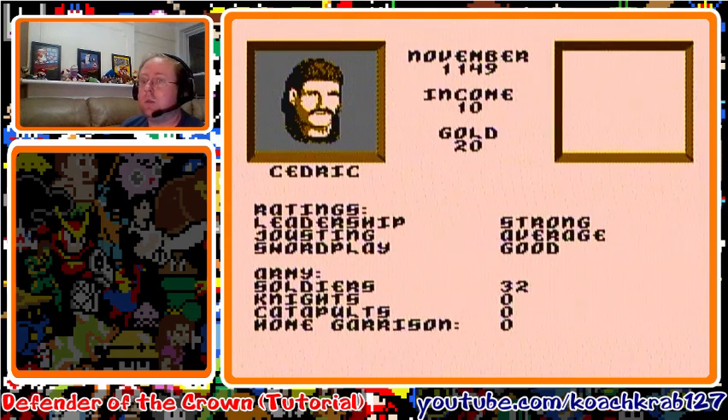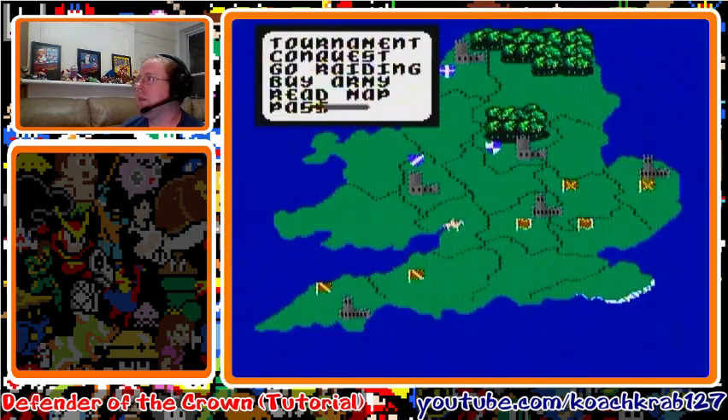If someone attacks you, you want to reset. Reset if someone attacks you. Now for your second step, after you've moved down one province below like we did, you want to buy more army — click on buy army right here.